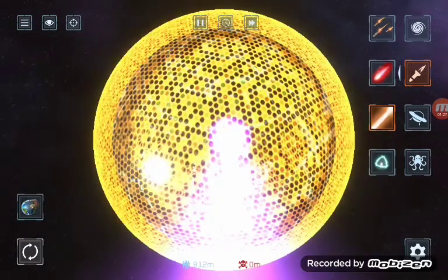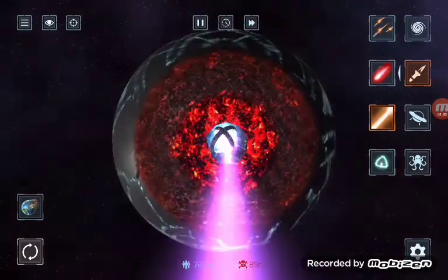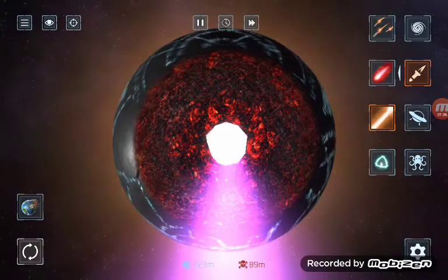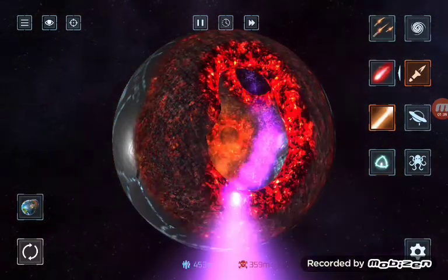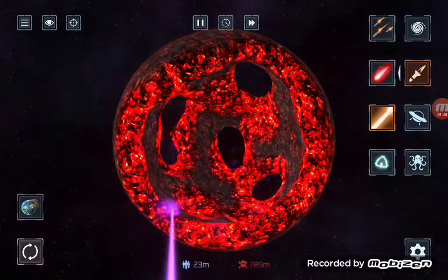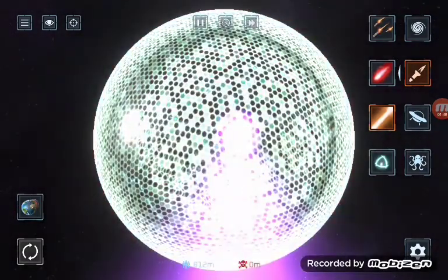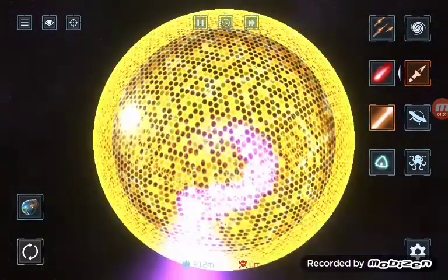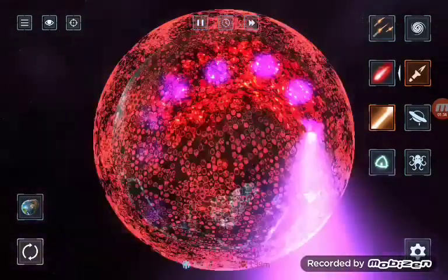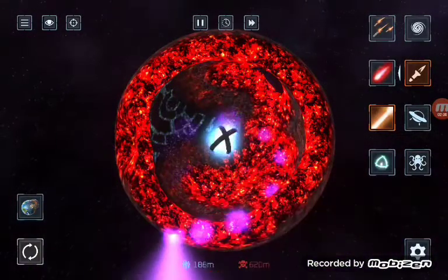In the middle there's a force field generator, and if you break that then no more force fields will appear. So if we break this — yep, now that's gone, no more force fields will appear. But if we reset it and go back, and just explode around it without going for the center, another force field will appear.